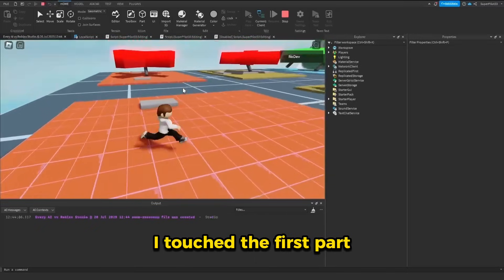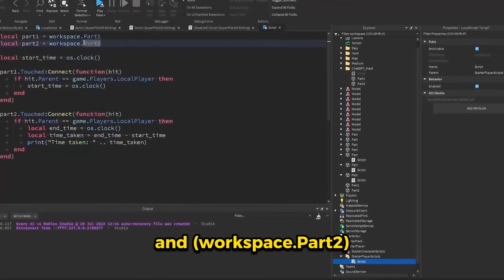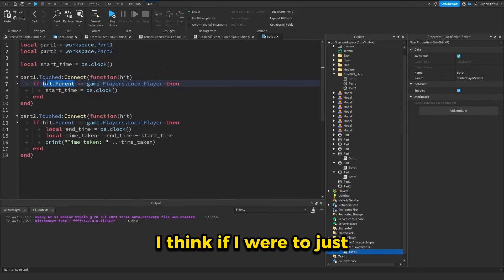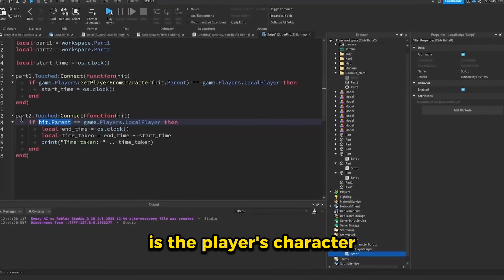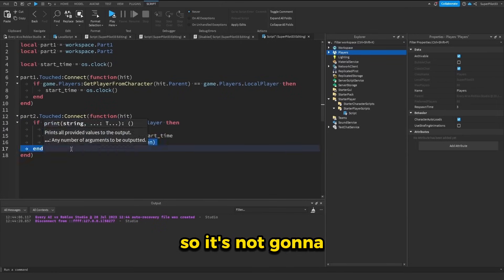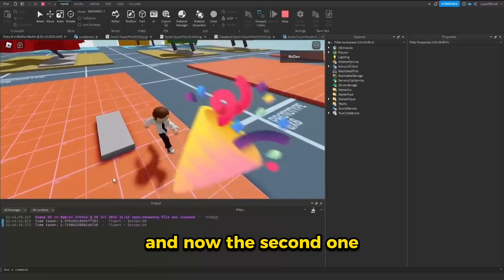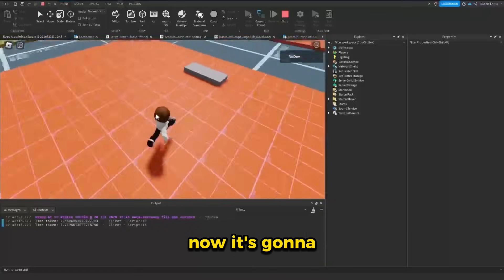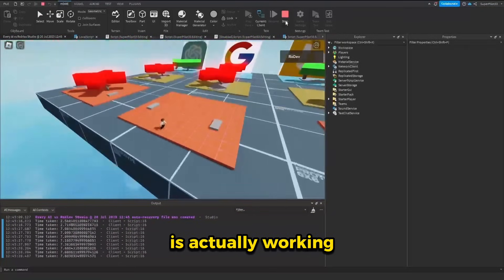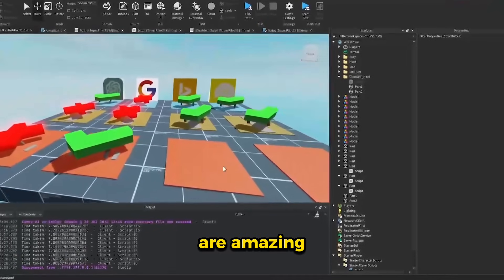Now it's a local script and it might work. I pressed play and touched the first part, then the second — and nothing printed. Let's analyze the script again. We have workspace.part1 and part2, and os.clock — I would have used tick, but it's an okay way of doing it. The issue is hit.parent is the player's character, and this is the player's player — that's two different things. The character is in workspace, and the player is under players, so it's not going to run this code. I'm going to change it up and try again. I touched the first part, then the second — and it actually works. It printed 7 seconds. I know it took some tweaking, but I'm going to give it to them. That's why I always say these AI tools are amazing if you know how to script — they can actually save so much time.